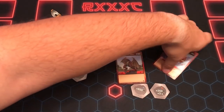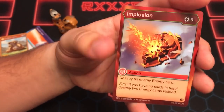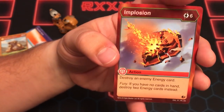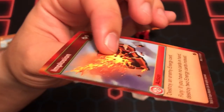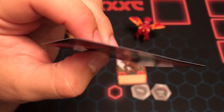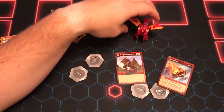The card that came with him is Implosion - it's a 6 cost. Destroy one enemy energy card, and if you have Fury - no cards in your hand - you destroy two energy cards instead. I don't like this card, and it's also really bent, so I'm not very happy with that. But I'm not going to use it, so there you go.